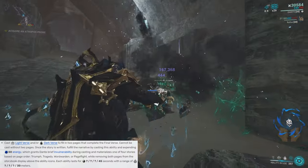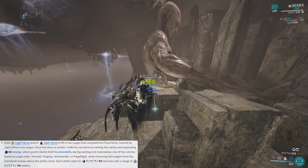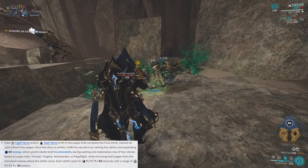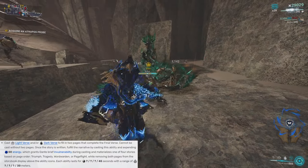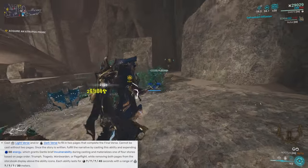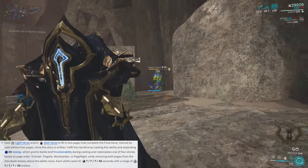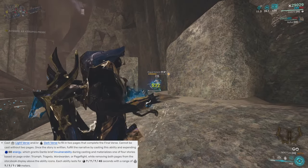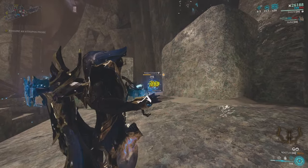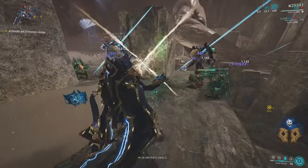Now let's talk about the final ability itself, which is called Final Verse. This ability cannot actually be cast until you use a Light Verse and/or a Dark Verse to fill in the two pages that will ultimately create the Final Verse. Once the story is written — meaning once both pages are filled — you can fulfill the narrative by casting this ability and creating one of the four stories. Each story is based on the page order you had before you cast Final Verse, which means this ability has four different effects.